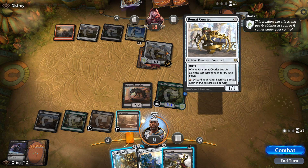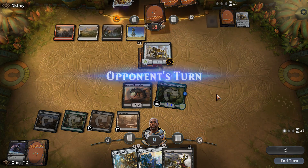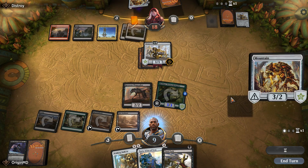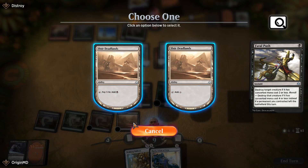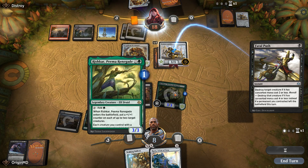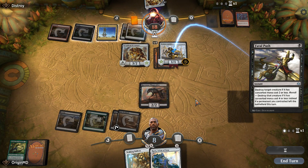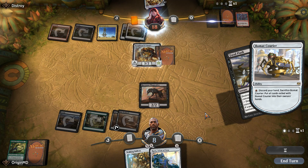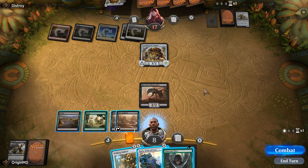Do we Fatal Push our opponent and let him draw? I think not — I'll just say go. Two Scrapheap Scroungers is quite troublesome. Let's get rid of our opponent's Bomat Courier. He's going to sacrifice it, but at least he's not going to get his fifth card. He has a Lightning Strike and is able to repopulate his hand — it doesn't look like this game is winnable for us.